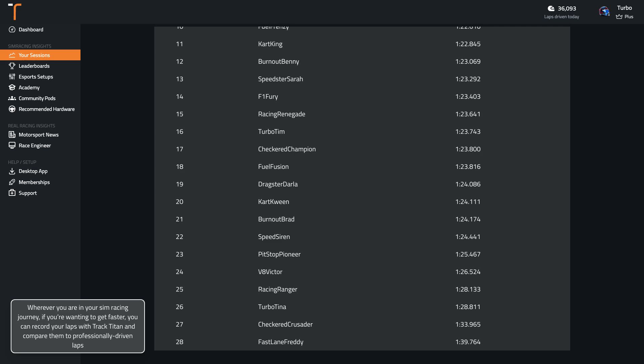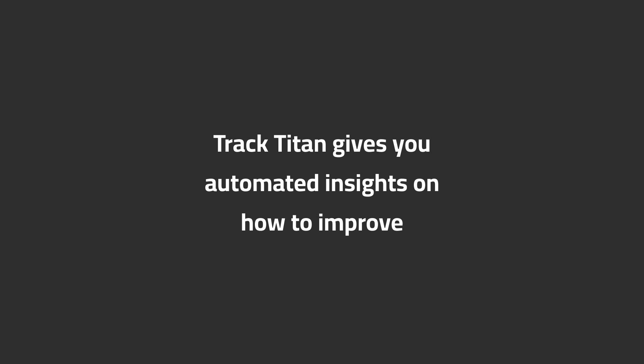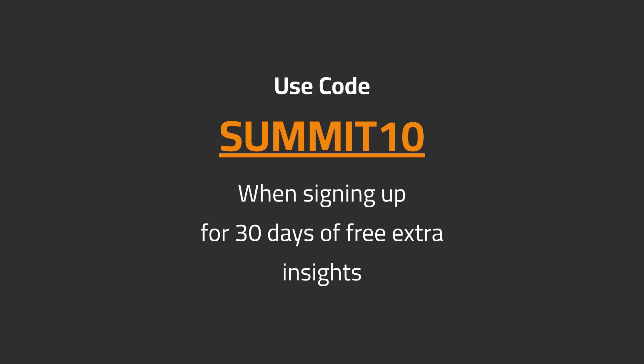Wherever you are in your sim racing journey, if you're wanting to get faster, you can record your laps with TrackTitan and compare them to professionally-driven laps. Want to get faster in iRacing? TrackTitan gives you automated insights on how to improve. Use code SUMMIT10 when signing up for 30 days of free extra insights.